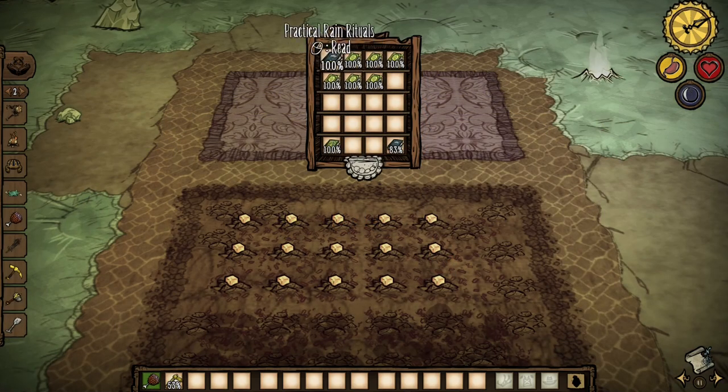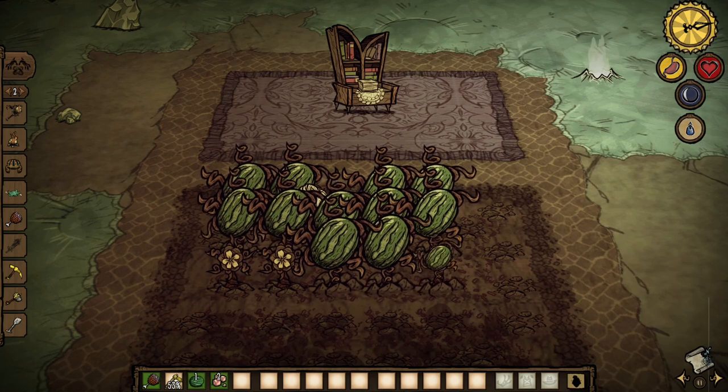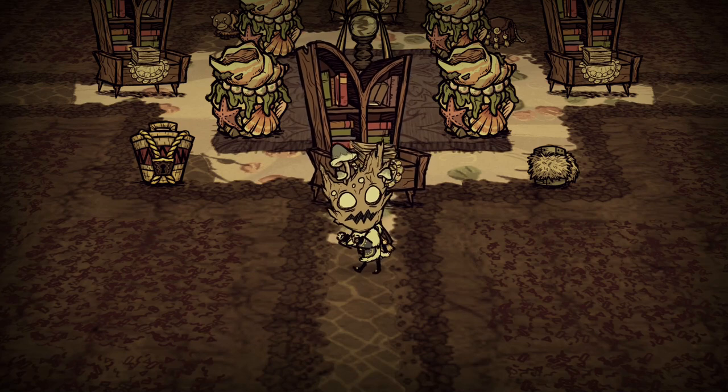If the crop is not in season, then you need to read her new book, Practical Rain Rituals, and then read Horticulture Expanded for a crop plus two seeds back. You don't even need to wait for the world to be wet, as the soil will auto-replenish the water as it's being grown.